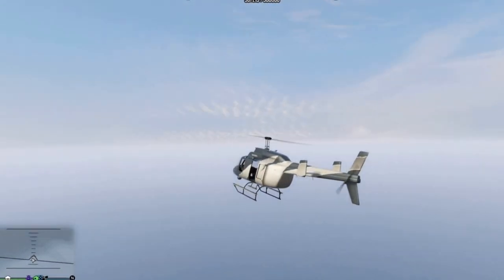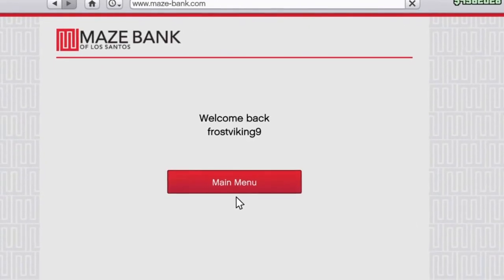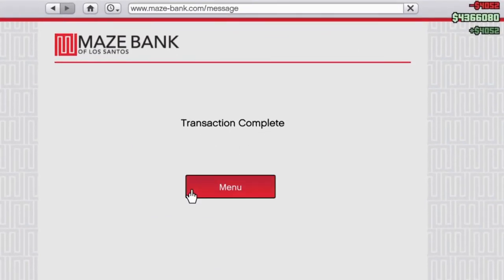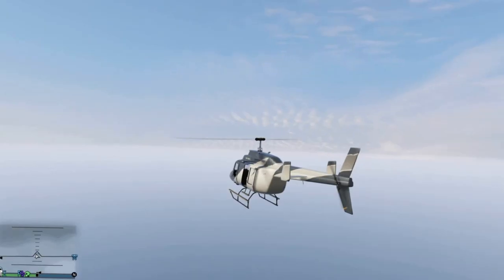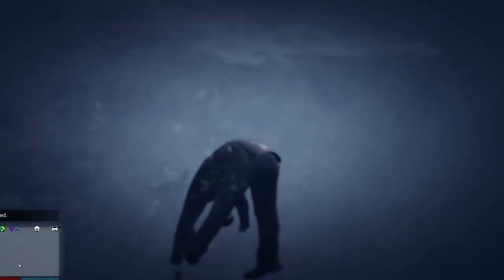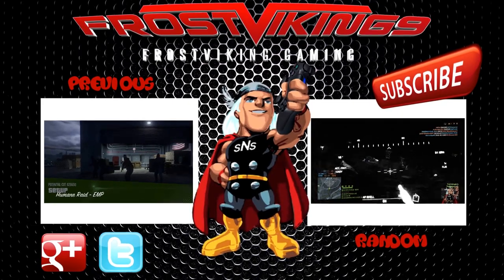As soon as you've got all the cash, go to your phone, go to the internet, go to the bank, and go to Maze Bank at the bottom of the main menu and deposit. If you die or go into another lobby, that cash is in hand and someone can collect the majority of it. I hope this video helped you out — feel free to leave a like, comment, and subscribe to my channel.